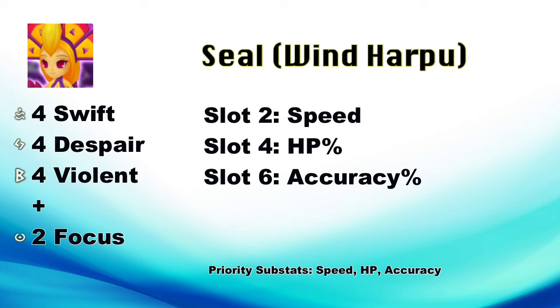Even though she does have more attack than defense, the point is you want her to be tanky and be used as a debuffer, not a crazy attack monster. Speed, HP, and Accuracy — those are the three most important things you want to do with Seal.